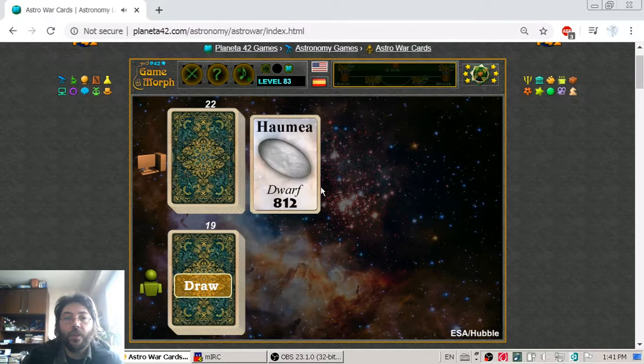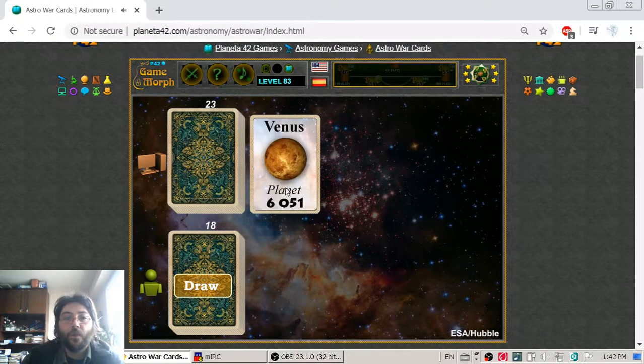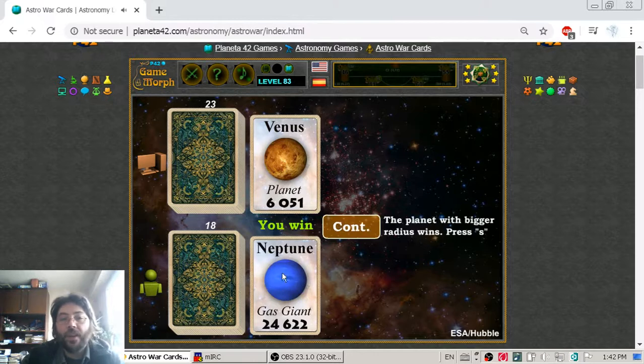I got Triton — but with what? Iapetus is smaller than Haumea, that's interesting to know. Venus has a radius of 6,051 kilometers, almost the size of Earth, but I take it with Neptune.